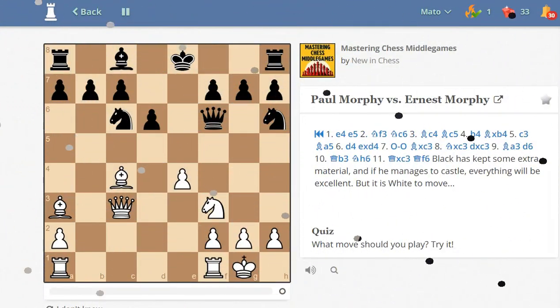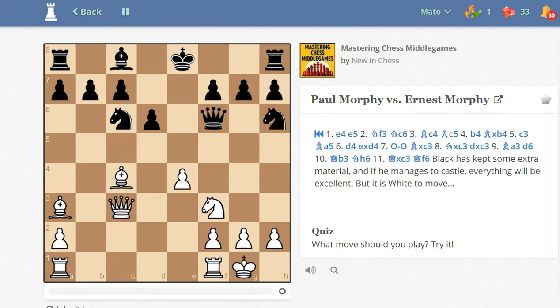Let me show you the book. This is the position from the game between Paul Morphy and Ernest Morphy. Let's evaluate this position. Who is better? Black is better materially, and if Black manages to castle, he may even win. So White has no time to waste. How to prevent castling? How should White continue? What move would you play?